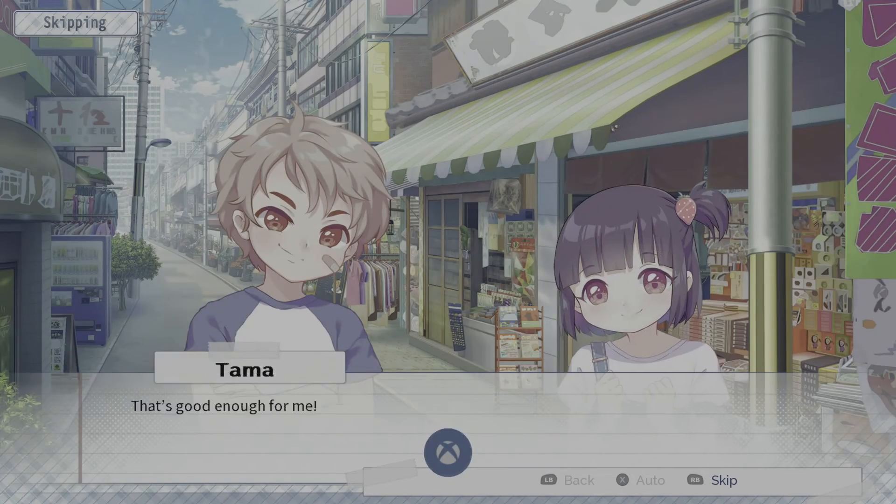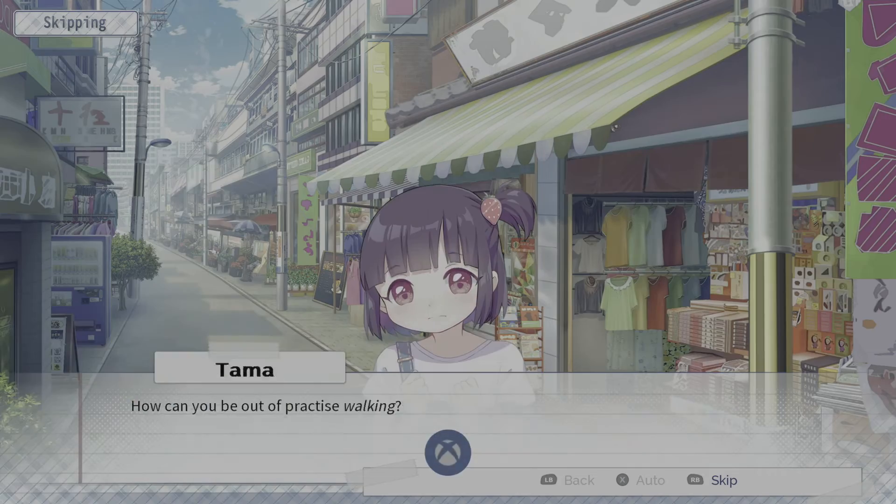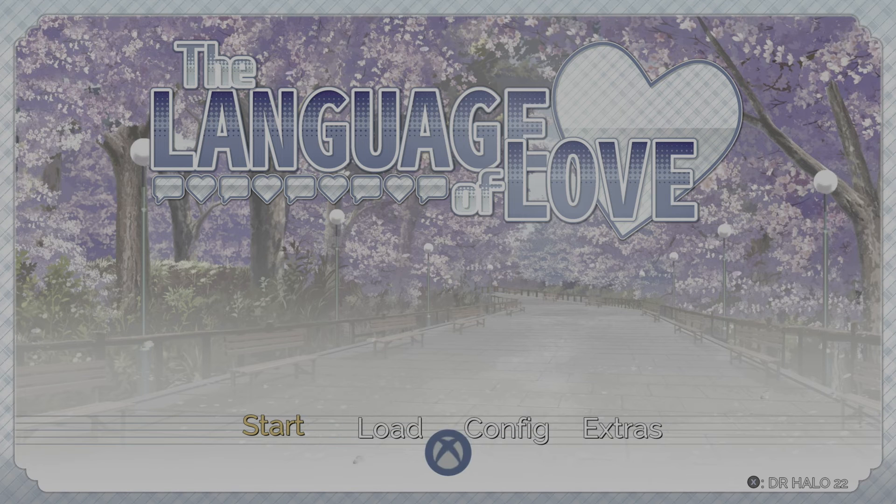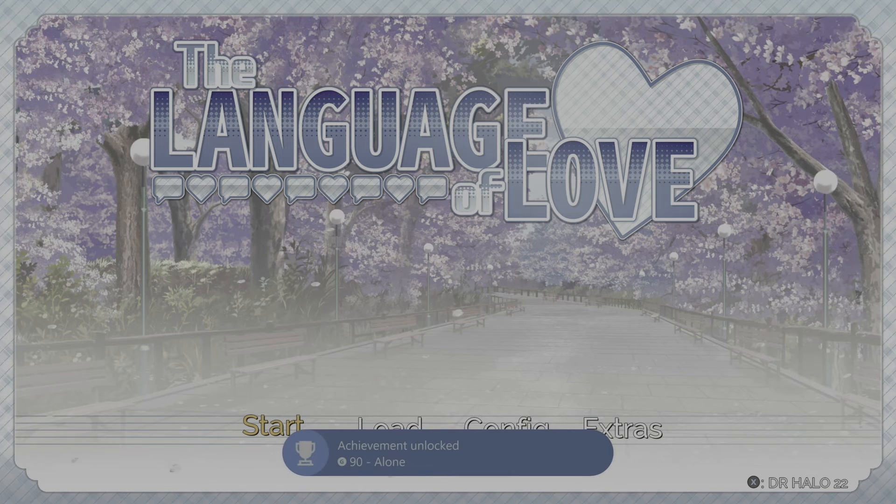Yeah, it is free. Now the game is done — achievement notifications might start to unlock just a little bit longer, but they won't be too long. Hope you guys enjoyed this easy G achievement with the Language of Love.